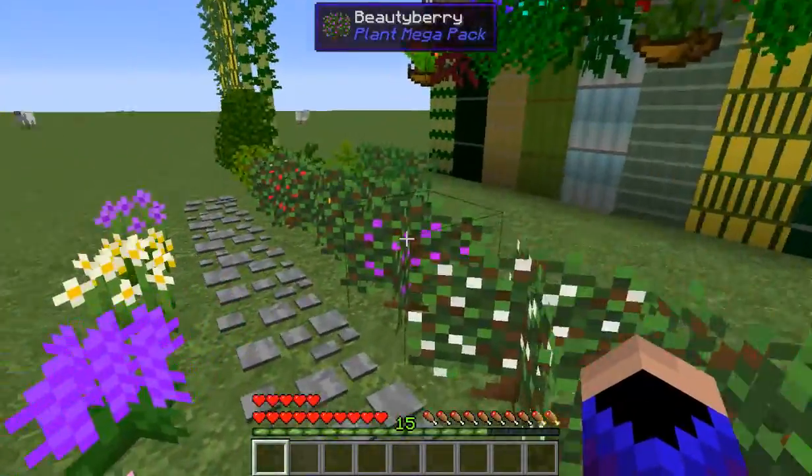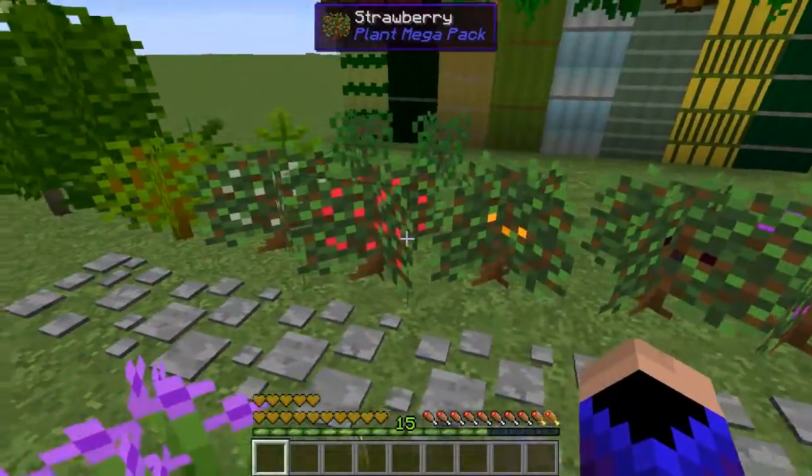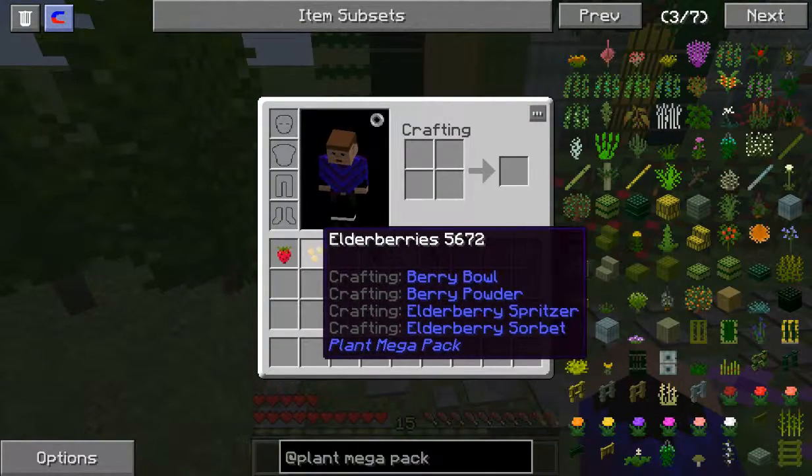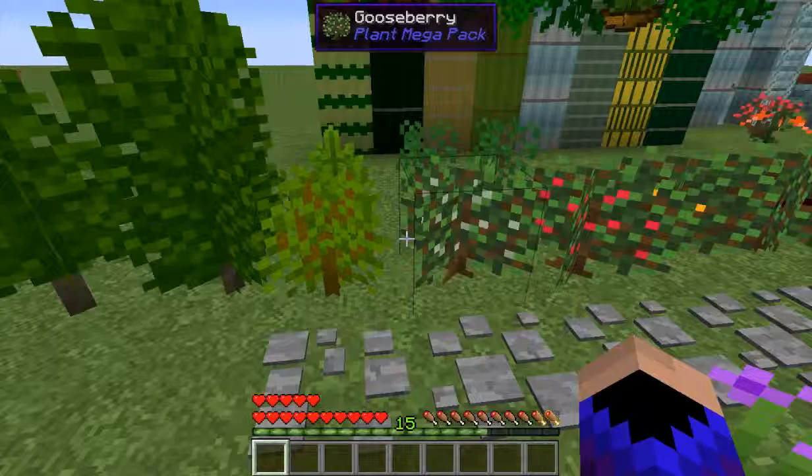Then you got all these little bushes that you can get little berries off of, if you didn't pick them before. Which makes all different sorts of food.